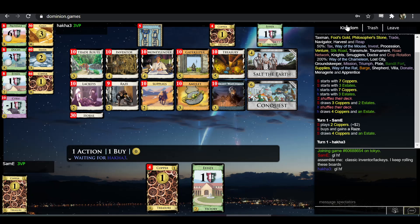Opening could be Moneylender-Rays, Amulet-Rays, Moneylender-Amulet, something along those lines. Just get kind of thin. I think I want a fair number of Supplies, and then start Provincing.